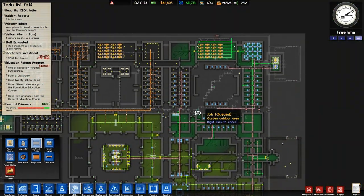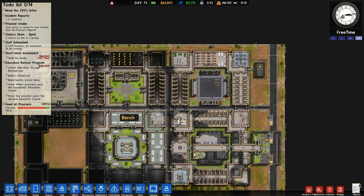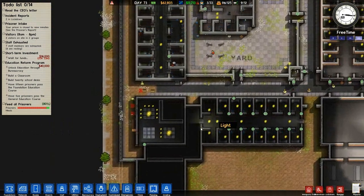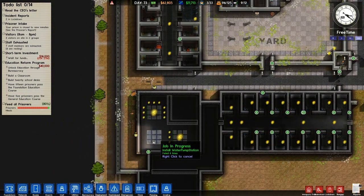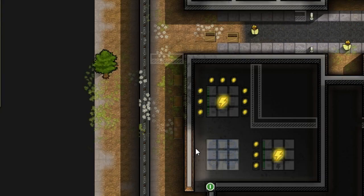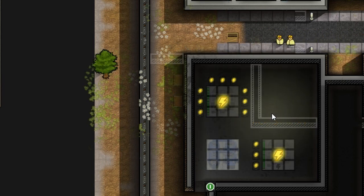We haven't segregated off all of the power requirements of these two blocks because it's still connected to that one. So that will be our next job as soon as I force Jeff into moving, because he was doing some strange dance with a pipe. It was like a rain dance, but not for rain — for pipe placement. The pipe placement dance. It's very unproductive, doesn't work well.